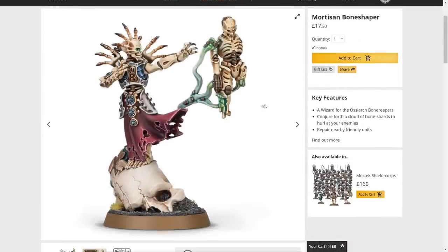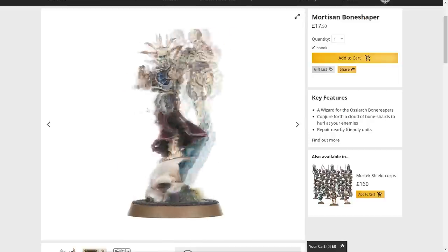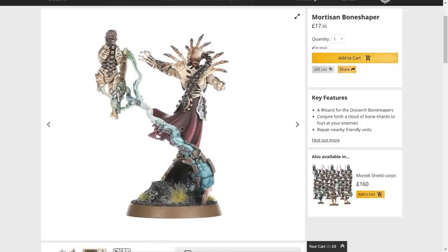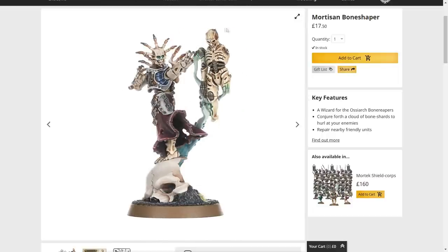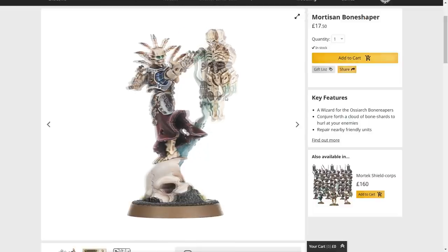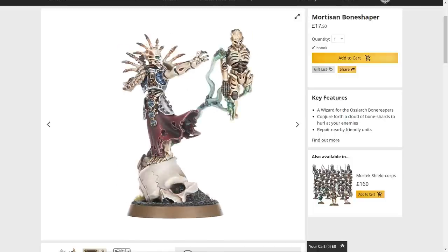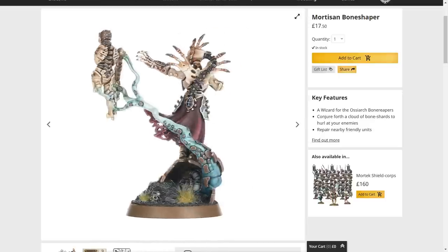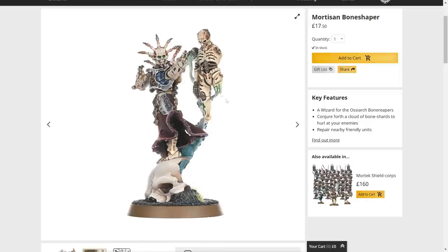Next, another model I absolutely love — the Bone Shaper, essentially the sorcerer of the army. I was a little worried it was fragile, but the thick plastic and three branches attaching to the corpse it's shaping make up for it. Whoever designed this did an incredible job making it look like he's in the middle of reanimating a corpse — such a dynamic and energetic pose. I love what he's standing on, the skull fracturing with bits traveling up the magic. Maybe the side profile of his face is a bit awkward, but from the front it looks absolutely amazing.